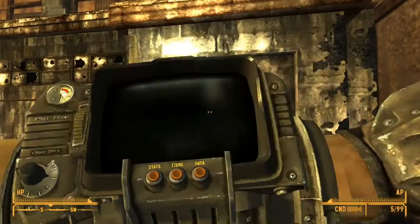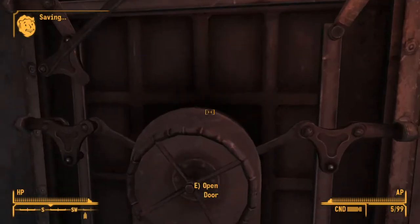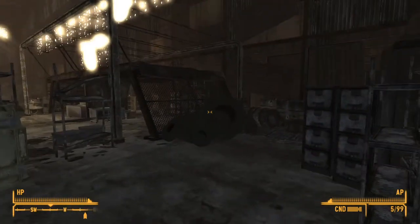You're gonna want to fast travel to Neville's hangars. You're gonna go inside the hangar during the day. And once you're inside here, you're gonna want to open up this door.